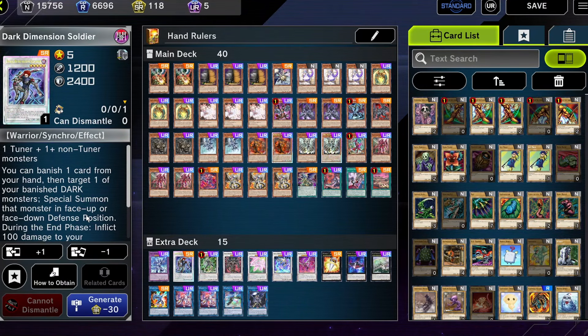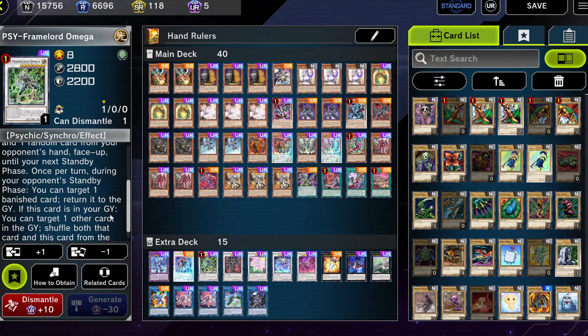This is the MVP of the deck: Psyframe Omega. Probably going to get banned because it's so powerful in this deck. Banish a card in your opponent's hand — you can do it twice — and then during the standby phase you can target a banished card to return to the graveyard. If you target their card that you banished out of their hand, they're not getting that back. So it's just gone forever. It's kind of unfair.